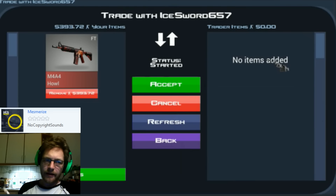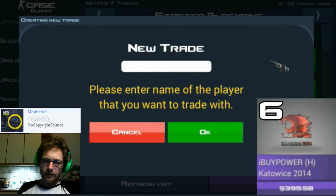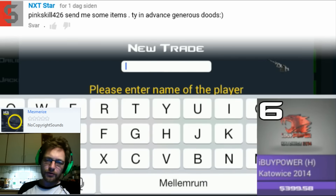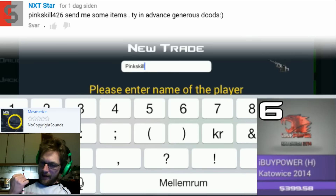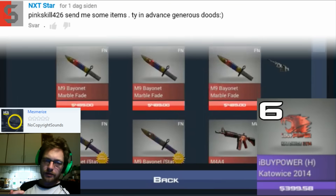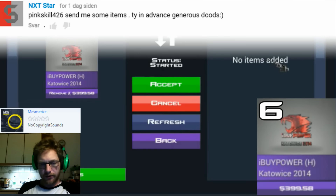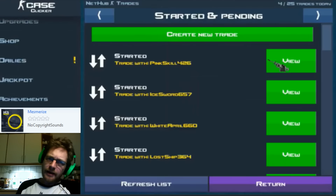Trade number three: the comment requests an IBuyPower holo sticker — that's an open invitation to all of you if you're interested in trading. I cannot give things away for free, it's a trade, so you do need to add something in return — around 300 — but you can split it into 20 items and send some junk. Getting a sticker is probably less interesting than a knife, but I'm basing this purely on value. Leave feedback if you think that's not the best approach.